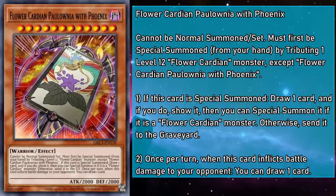Our last main deck monster is Flower Cardian Polonia with Phoenix, a level 12 monster with 2,000 attack and defense that can't be Normal Summoned or set, and must first be Special Summoned from the hand by tributing a level 12 Flower Cardian monster, except a copy of itself. If this card is Special Summoned, draw a card, show it — then you can Special Summon it if it's a Flower Cardian monster, otherwise send the drawn card to the grave. Once per turn, when this card inflicts battle damage to your opponent, you draw a card — making this the third Flower Cardian that gives you advantage by attacking. So it's great to know our theme isn't made entirely of main deck weenies — it's only mostly made of main deck weenies.